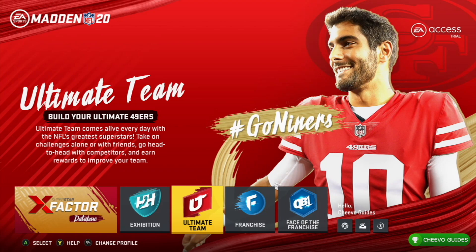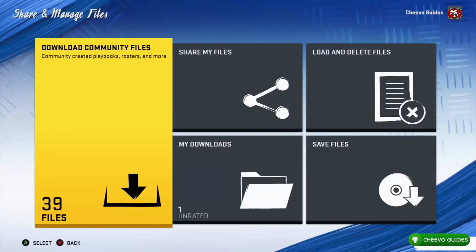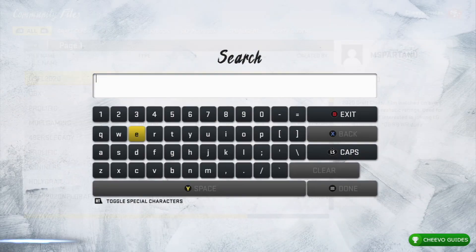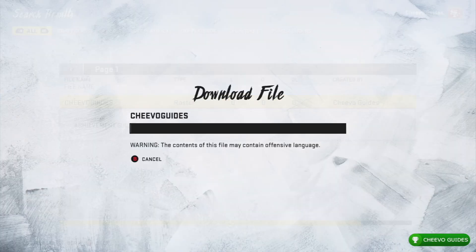To get these two online achievements you will need a boosting partner. First thing you want to do is go to Settings and Share and Manage Files. You are going to want to download community files and search for Chivo Guides. You're going to find it right there — download that roster file.